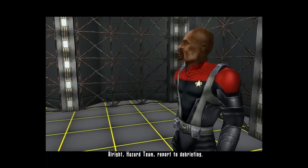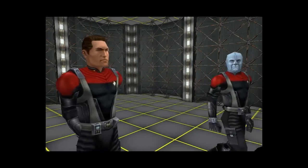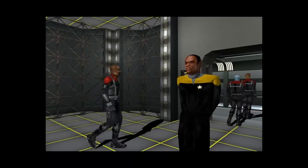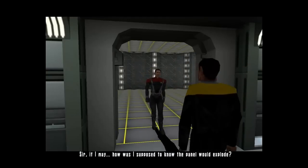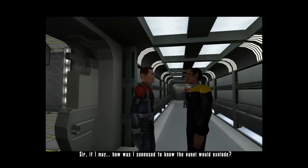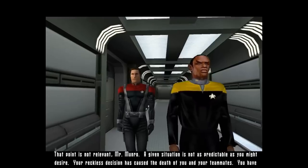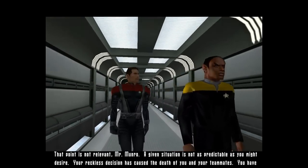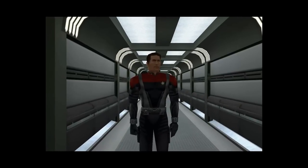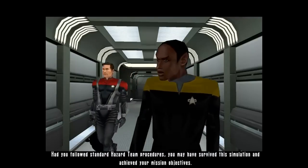All right. Hazard team, report to debriefing. Nice going, Munro. Sir, if I may - how was I supposed to know the panel would explode? That point is not relevant, Mr. Munro. A given situation is not as predictable as you might desire. Your reckless decision has caused the death of you and your teammates. You have failed. Had you followed standard hazard team procedures, you may have survived the simulation and achieved your mission objectives.